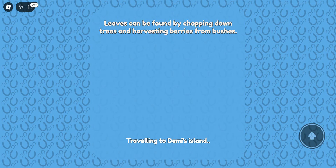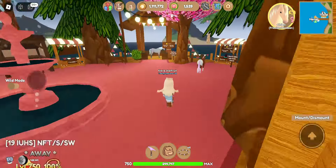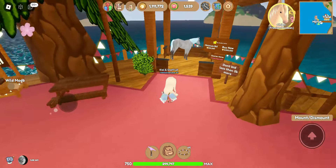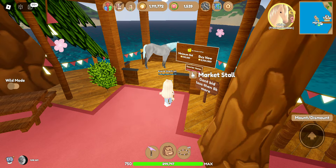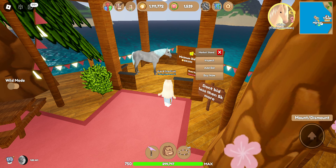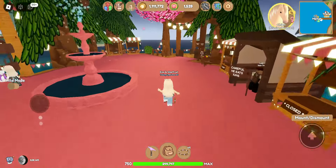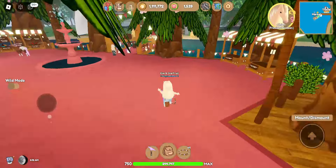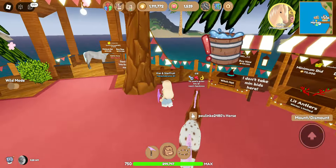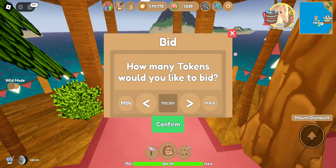Demi's market. I'm going to have to sell something soon because I'm running out of money. Oh my gosh, he's selling an Arlen Unique hair! Oh my god. I'll add a bid of 700,000 tokens — wait, hold on, I didn't bid enough. I'll add a bid of 700,000 tokens. If she accepts, I'm going to be very broke, but that's okay. Oh, she has Antlis for sale as well. I want that Arlen Unique hair so bad — I'll add a bid of 800,000.